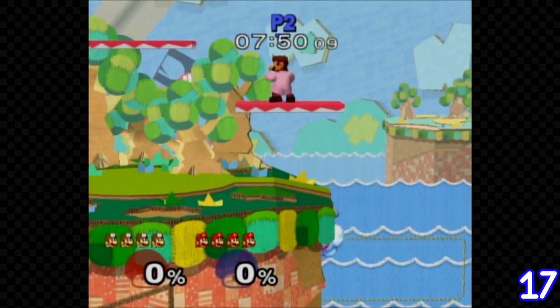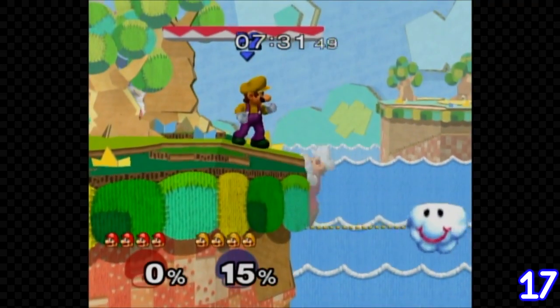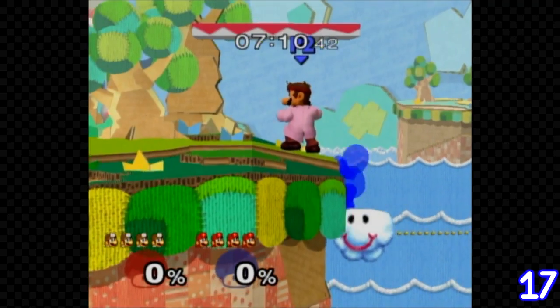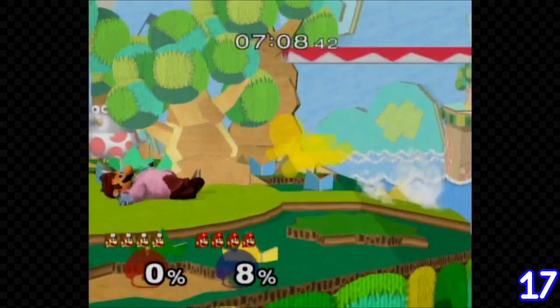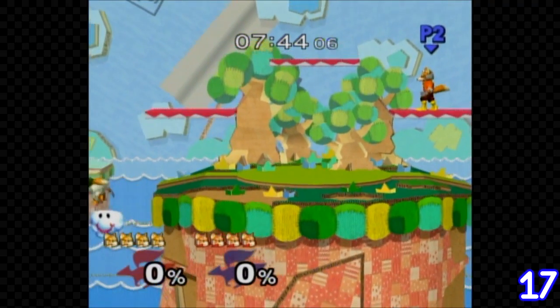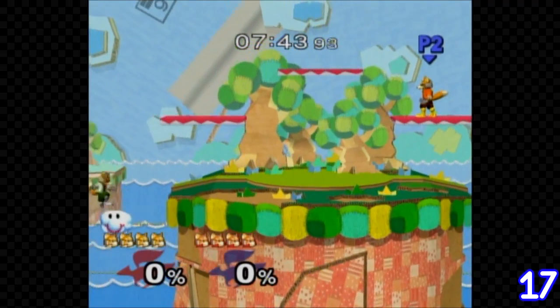Mario's and Dr. Mario's ledge attack can be cancelled using the cloud from Yoshi's Story. Just perform the getup attack as the cloud is coming over and they will re-grab the ledge. This move still has a hitbox as well. Fox and a few other characters can do something similar, but they don't re-grab the ledge afterward, making it not as safe or practical for offensive tactics.